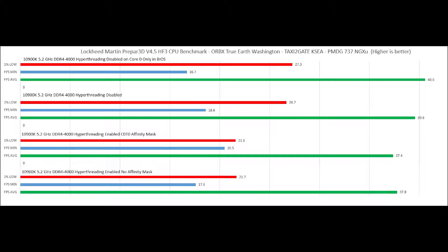In this video, we are looking at the affinity mask and hyper-threading settings. Prepar3D and FSX before it have always been sensitive to affinity mask and hyper-threading. With the older 4-core, 8-thread CPUs, it was common practice to disable hyper-threading for better performance. As you can see, the worst results were with hyper-threading enabled on all cores, or with hyper-threading enabled and thread 0 turned off in Prepar3D with the affinity mask tweak.